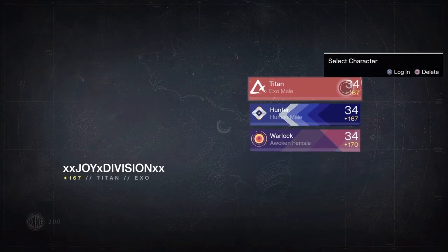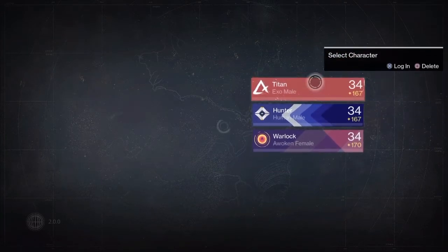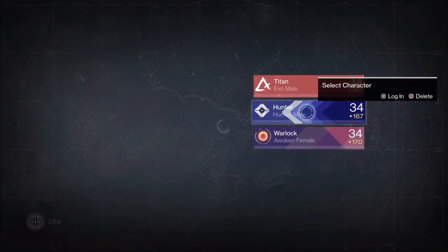As you can see, we now have our light levels and Grimoire score on our player cards and emblems. Pretty much the same as before, really.